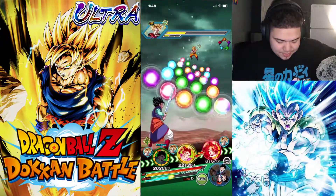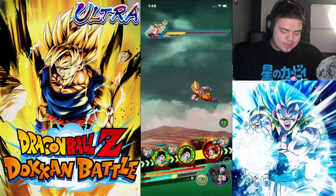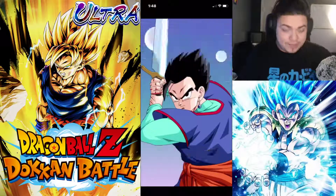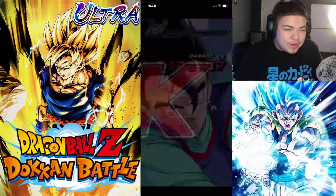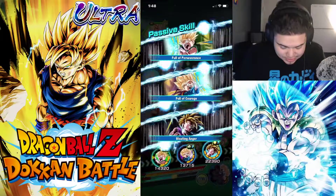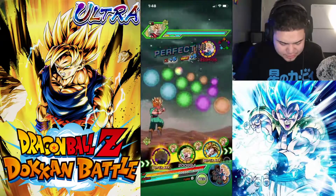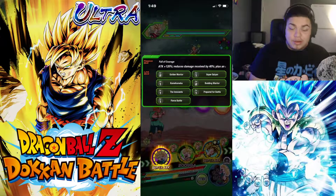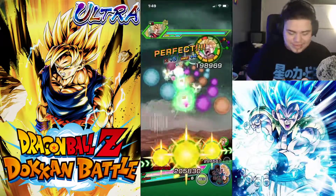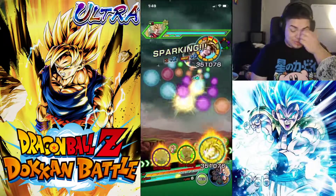Gohan, obviously — the Hybrid Saiyan team is just beefy as hell. I think Goten and Trunks need an EZA first so they can have their own rotation, and then they'll be good. As you see, we have all the links active here. I think Kamehameha is the super attack link — it is the super tech, right? Yes. Also, this Trunks is the only Trunks with Kamehameha. It's weird, because he uses Kamehameha in the movie but has never had that link before.